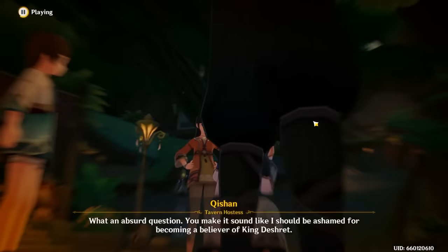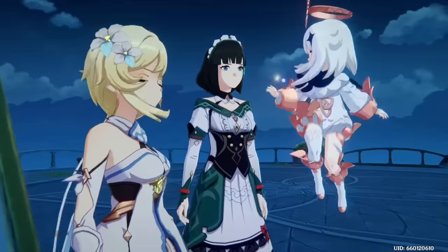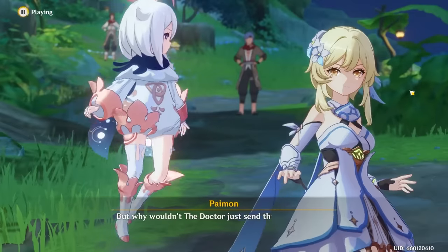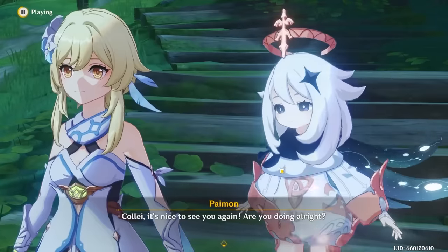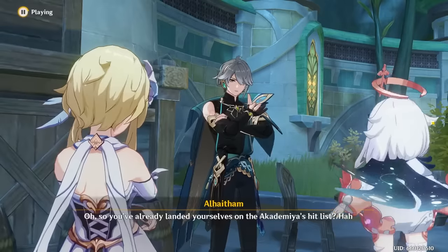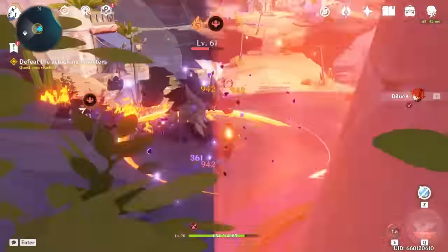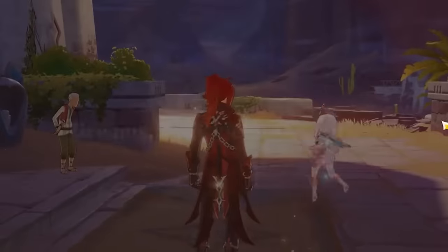First thing we have to do is guilt trip a woman into giving us the information we need about the Samsara that caused us to play Act 2 for over an hour and a half. We managed to do that, but we weren't able to get the information because of the doctor. Now we have to go to Gandharva Vale to get Tainari's help, but we get ambushed by Eremites. We make it there but are only greeted by Collei, who tells us Tainari's at Pardis Dhyai. We learn about Scaramouche's backstory and Nahida gets snatched. We meet back up with Al-Haitham and go into the desert. We get attacked by Sethos and go inside. After a bit, we go outside and fight the Rifthounds — some of the most annoying enemies in the entire game — but there were only four small ones. With that, Act 3 is over.